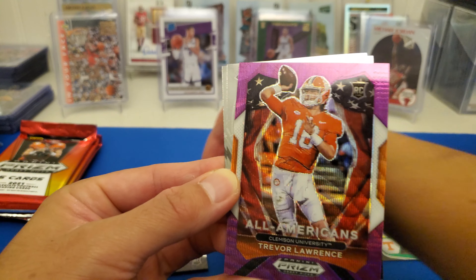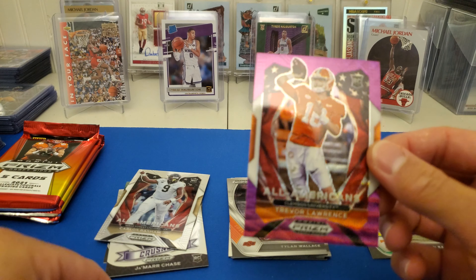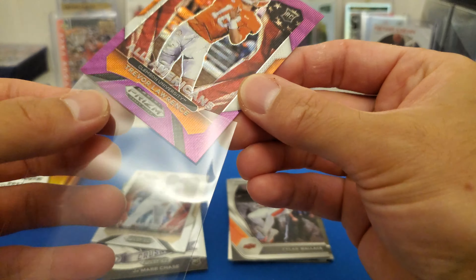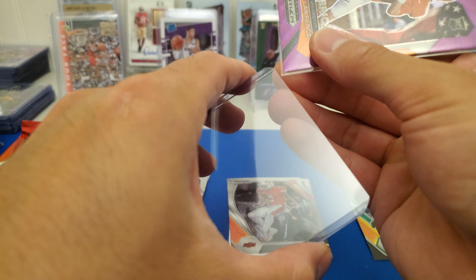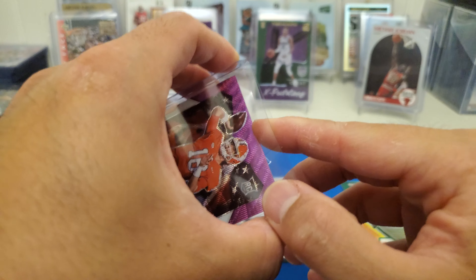So we got a rookie — Rashard Bateman. Interesting, it's starting differently. Pat Firmyth. Alvin Kamara green. Another Alvin Kamara base. And a David Johnson. Okay, that was interesting that the rookies started first.